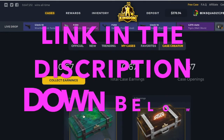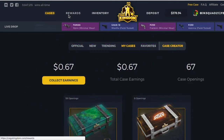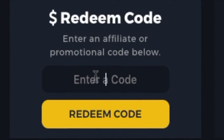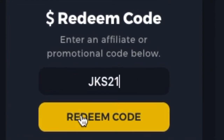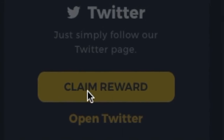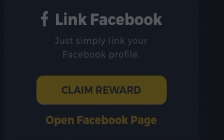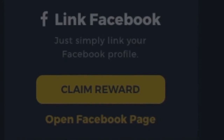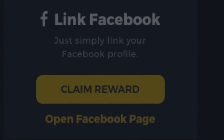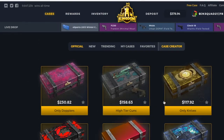I'll put the link to the case down in the description too. All you guys have to do is go to Rewards, enter the code JKS21, and redeem it to get more coins. You can also claim a Twitter reward by following them, or get a Facebook one, or join the Steam group and set it as your main group on your homepage — that's how you get money to open more cases on the site.